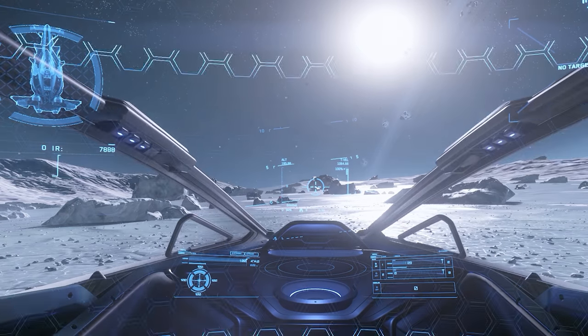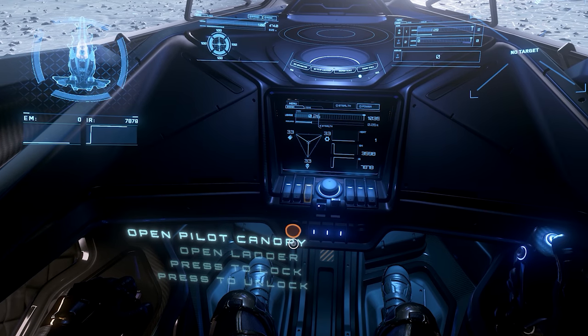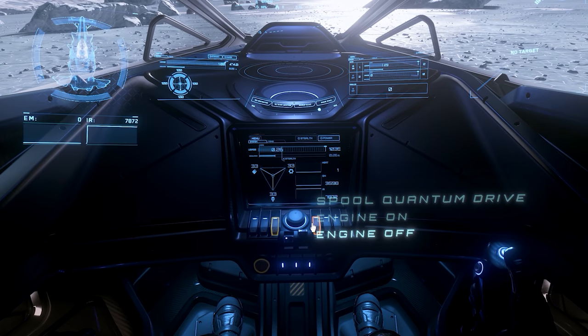Once at the controls, on the left you have the unlock, lock, open, close exterior switch. At the crotch you have the ejection seat. Above is the cycle, power, and go-flight-ready button. And to the right is the spool, quantum drive, and engine switches.